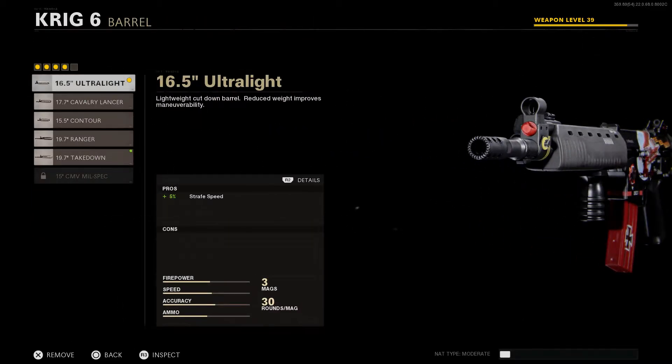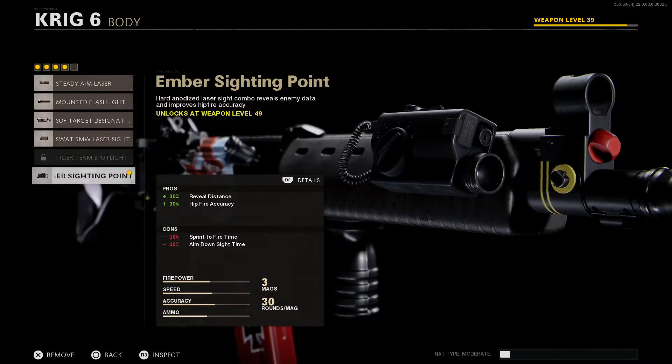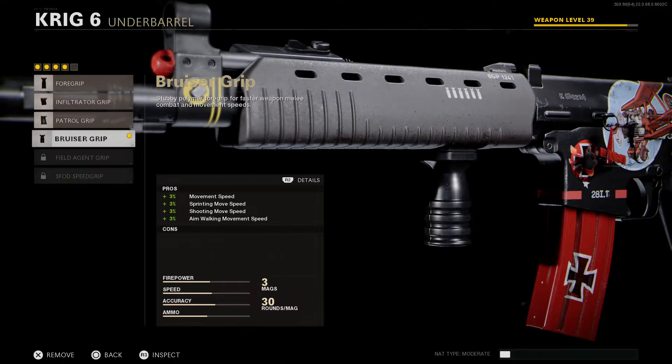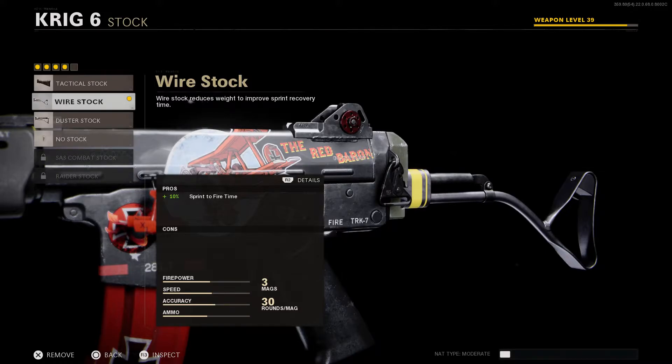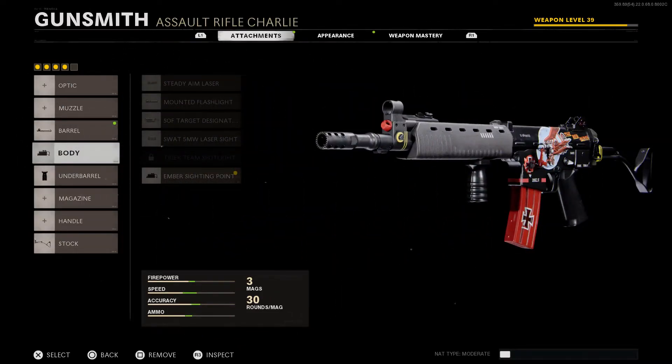Starting off, we have the 16.5-inch Ultralight Barrel which gives improved strafe speed. Then we have the Ember Sighting Point laser which gives improved reveal distance and improved hipfire accuracy at the cost of sprint-to-fire time and ADS speed. For the grip, we have the Bruiser Grip which gives improved movement speed, sprinting speed, shooting movement speed, and walking aim movement speed — each by about three percent. Last but not least, the Wire Stock which gives improved sprint-to-fire time at plus ten percent, which partly negates the laser attachment.